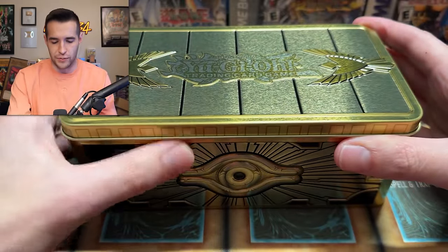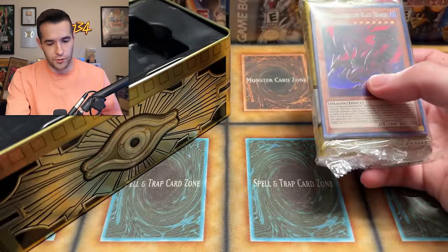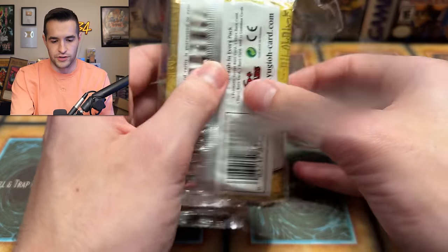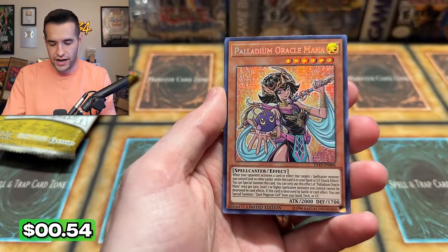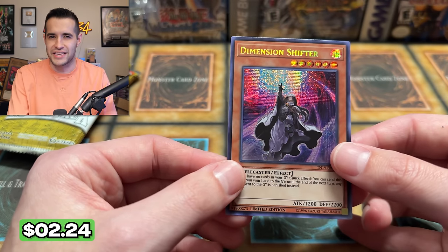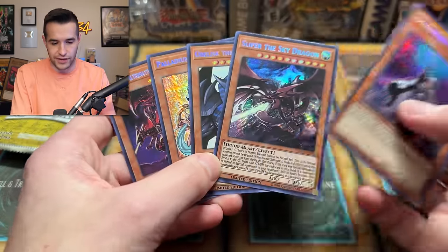I think you get all the same promos - the promos in here are crazy. Nibiru I think is in here, Dark Ruler No More I believe, and there's some crazy ones. Here are the three cards, all sealed up in there. Here are the promos - Red Eyes Alternative Black Dragon's not crazy, but it is. Palladium Oracle Mod. Obelisk? Slifer? I don't remember. Dimension Shifter - that's a good one. I think you get 5 out of the 10, it's just random. So we didn't actually get Nibiru or Dark Ruler No More, which kind of sucks. But Dimension Shifter is pretty good, and the God cards are really nice. Still really, really good cards right there and they will add some value to the 2019 tin.